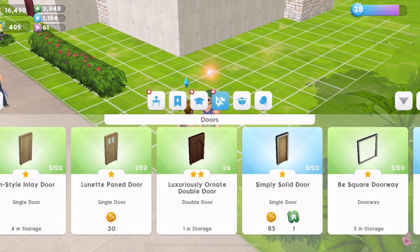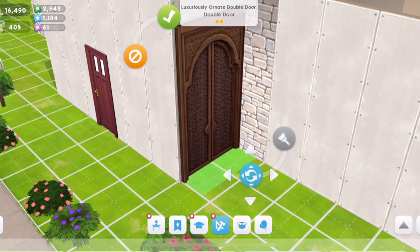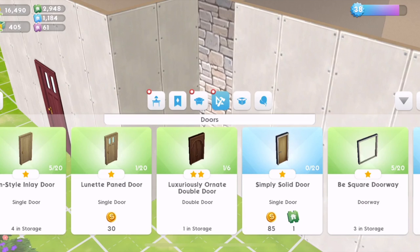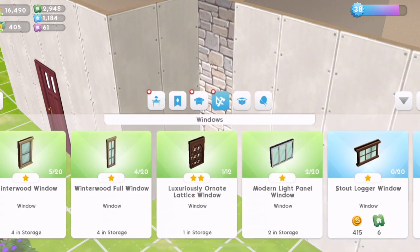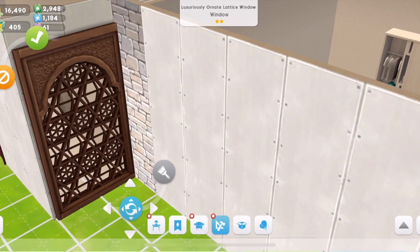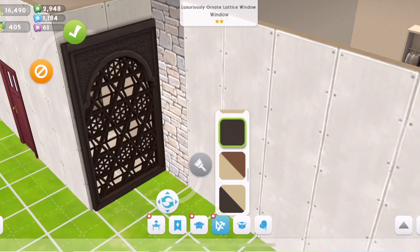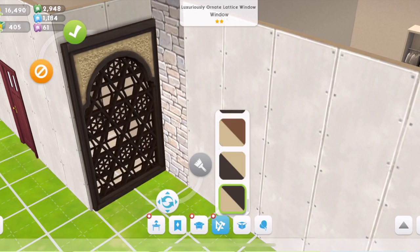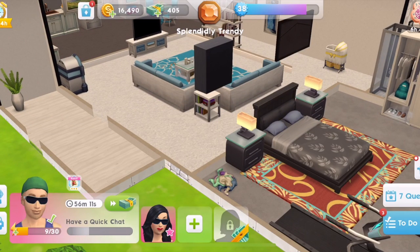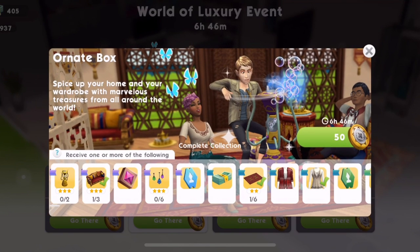I love the Ornate doorway that we got. We got this doorway in this quest. And then we got in the windows - I love them so much. They are so amazing. I wish we had like more than one plot of land to build, because I'd like to build like different styles of houses. But we haven't, so never mind. Let's go back and open the Ornate boxes.